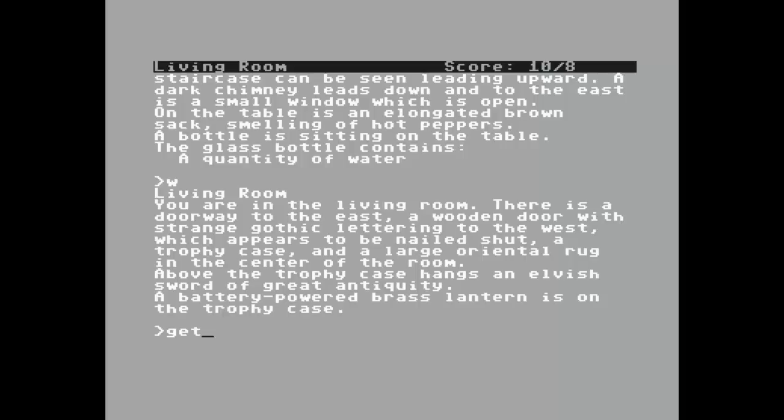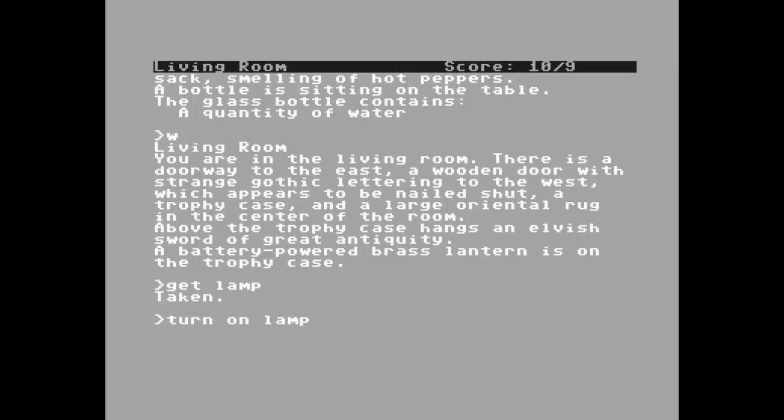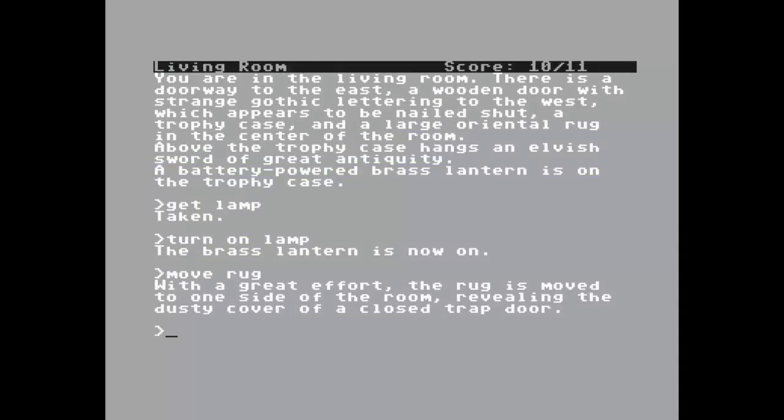Get lamp. Turn on lamp. Move rug — the rug is moved to one side of the room revealing the dusty cover of a closed trap door. Open trap door.